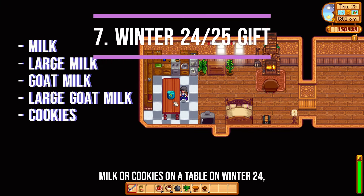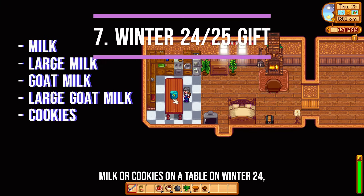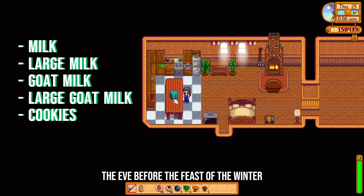If you place milk, goat milk or cookies on a table on Winter 24, the eve before the Feast of the Winter Star on Winter 25, it will be replaced with a mystery box the next morning.